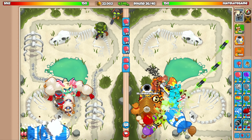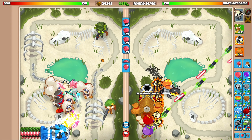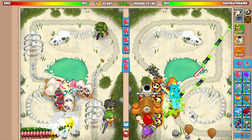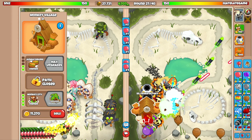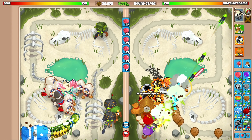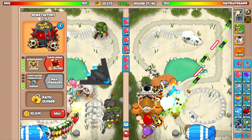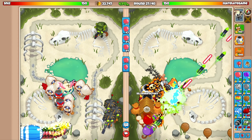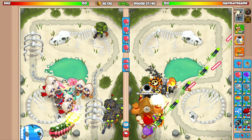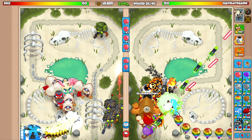We're actually disintegrating MOABs with these dartlings — that is awesome. He's finally got a sniper too, utilizing another tower. We don't even have $5,000 eco yet, which isn't great. We need $130,000, so what I might do is eco until the end of round 28, then stop and save every dollar to go for the Super Mines.